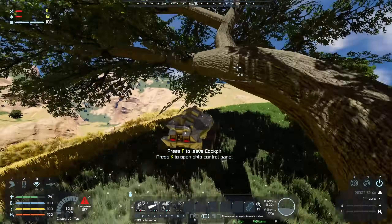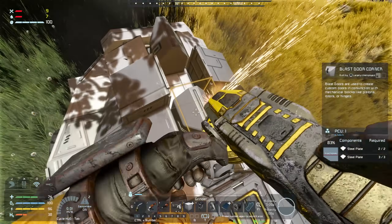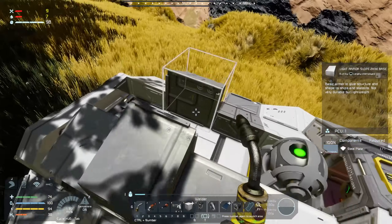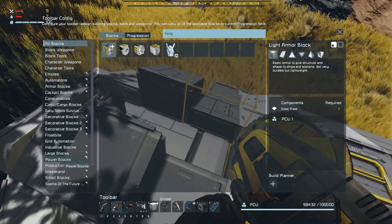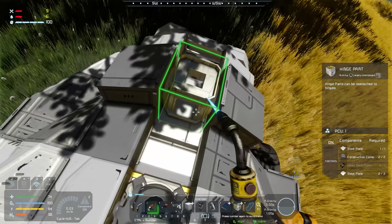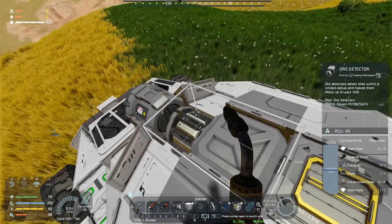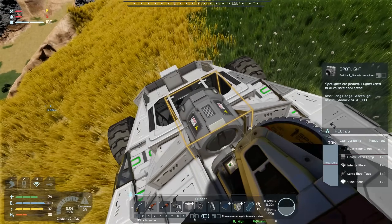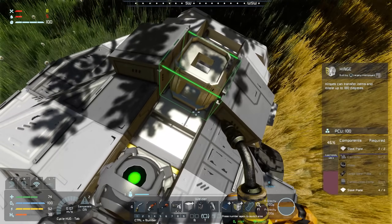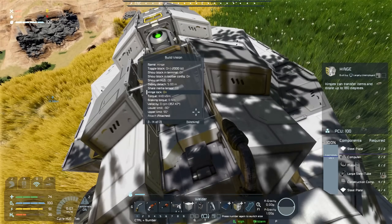Before we worry about all that, there are two other problems to solve: power and resources. Let's park up on top of this hill and build out some other stuff. I'm going to shave off some of these corner blocks because I'd like to make a modification to the structure. First thing I want to put down is a hinge — face it in this direction. I do need a large steel tube which I currently cannot make, so I'll have to pilfer that from something. That spotlight has a large steel tube — so we take off the spotlight and weld up the lower hinge part.